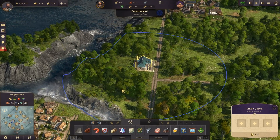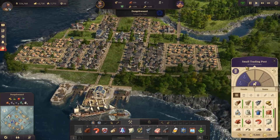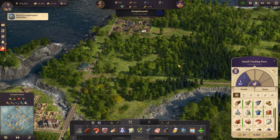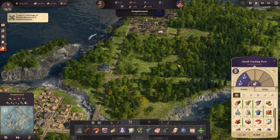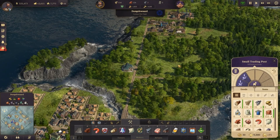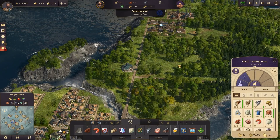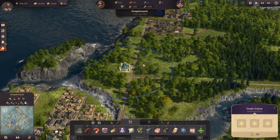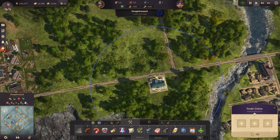Unlike in previous Anno games where you had the harbor building — which had one card per upgrade, so level one had one card, level two had two cards, level three had three cards — you could put different types of cards in: adding fertility to land, affecting houses or service buildings, or affecting actual production buildings like farms or factories. The trade union is basically that same system but on a smaller scale, since it only affects buildings within its circle.